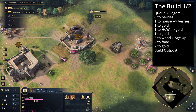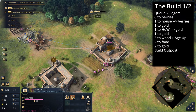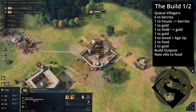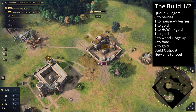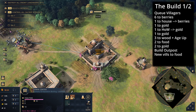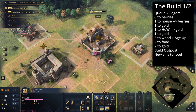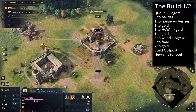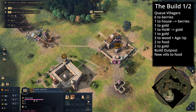Once you have five villagers on gold, you're going to be rallying your town center to food for basically the rest of the build order. If you're paranoid that your berries are going to be attacked, I recommend putting villagers coming out now to go to sheep, but you can also make them go to berries to take the berries quicker.